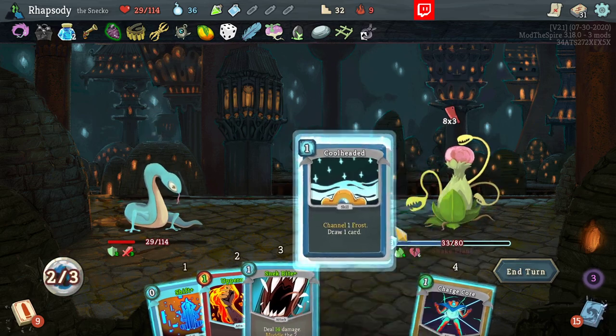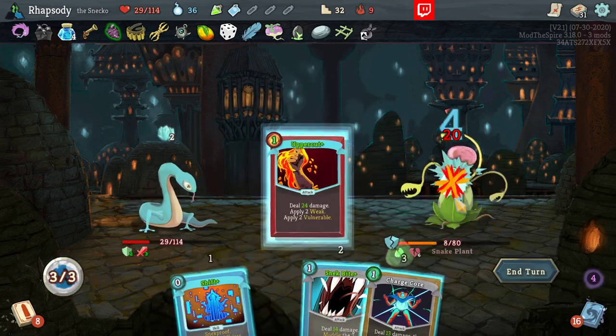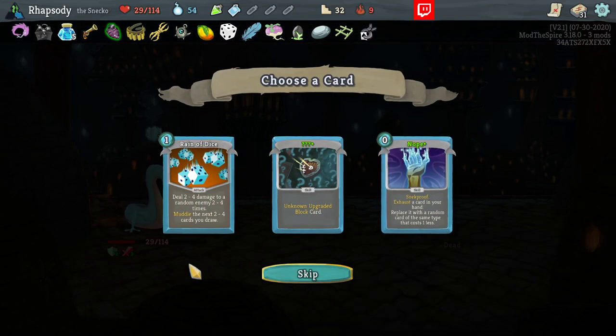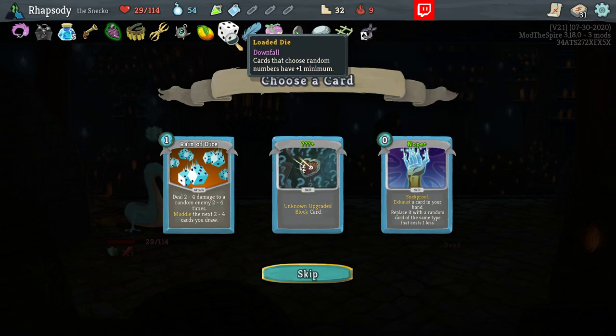Blade on my character. There we go. I was worried the Malleable would actually get them back up to a reasonable value there. Rain of Dice — deal two to four to a random enemy three to four times, model the next three to four cards you draw. It's okay with Loaded Die and the fact that we start each fight with two extra Strength. What's it bad with? Pretty much everything else.